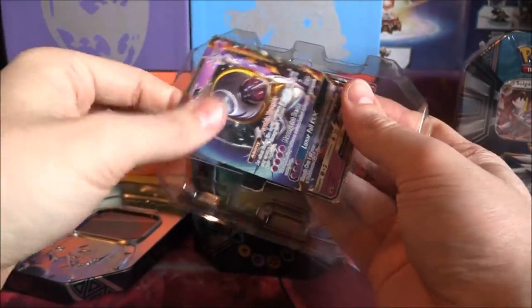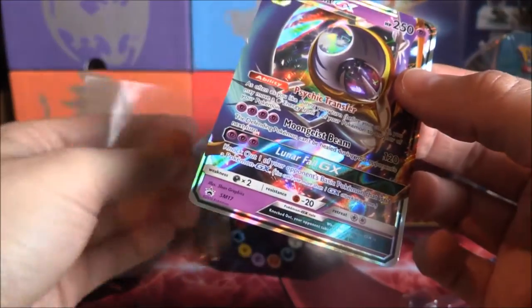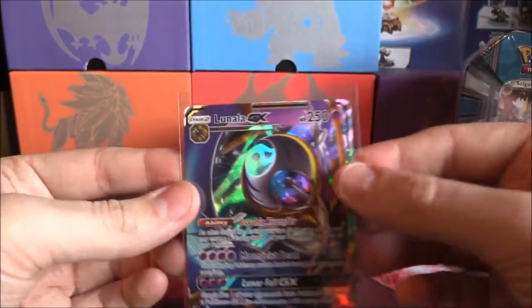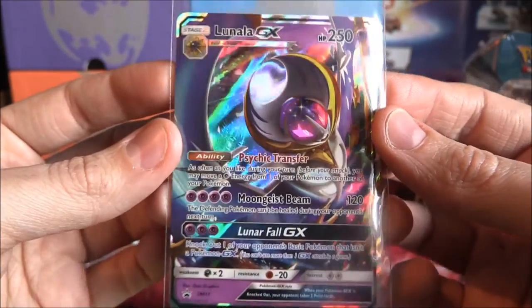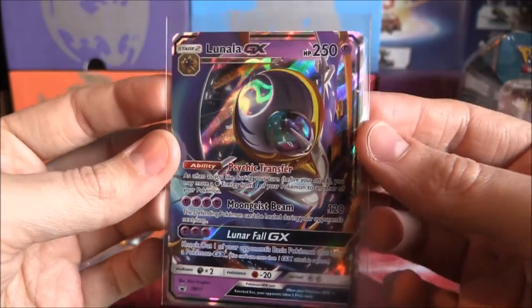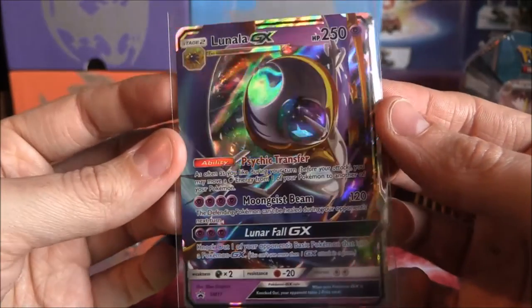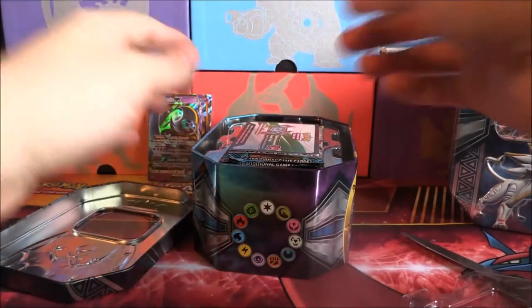There is the card there, looking very, very cool. That is very nice. Oh, that is awesome. It's the exact same moveset as the actual GX for Lunala. However, the picture and everything is completely different. Oh my gosh, is that just so cool. Honestly, I'm going to put it out there — I prefer this over the actual GX. I like this one a lot. It's very, very cool indeed. So that's already pull number one.